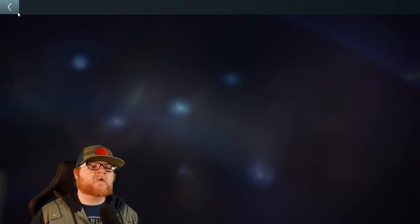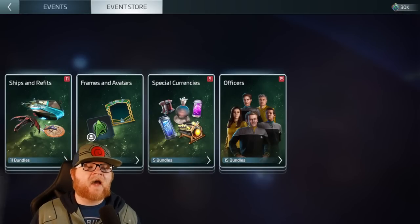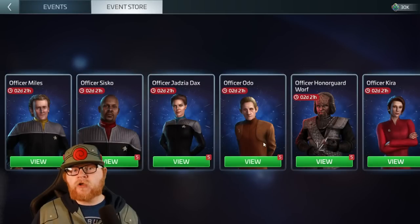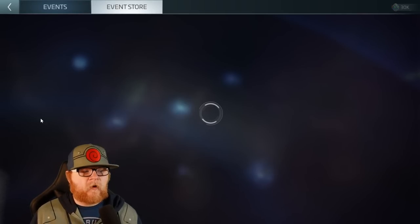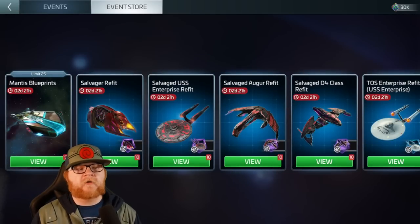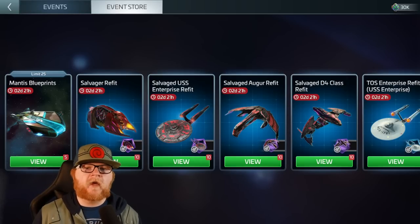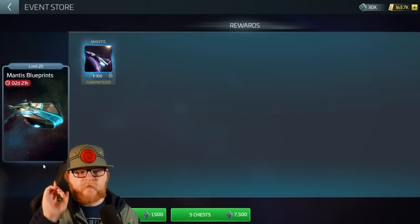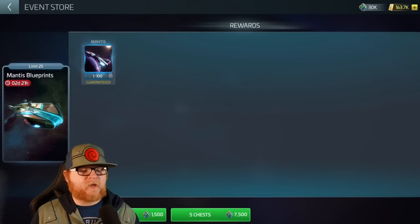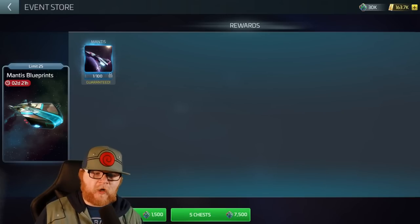Those are your options. Now the question comes down to: how do you score, or what is worth going after? There's a good set of officers here. First thing I'd tell you — we've pushed really hard for this as content creators and moderators — the Mantis is included right here. If you do not have the Mantis, this is your option. I don't want to hear anything else about what to do. It doesn't matter what officers are available: get the Mantis. You can only get a maximum of 25 blueprints.